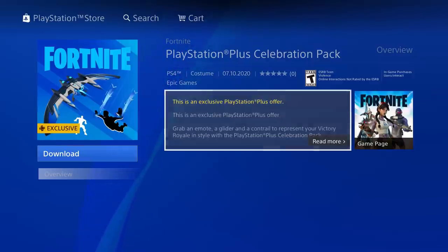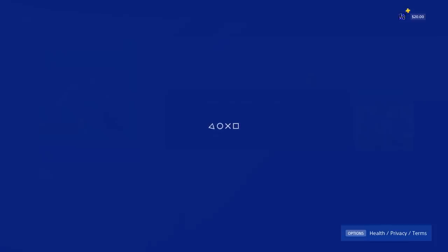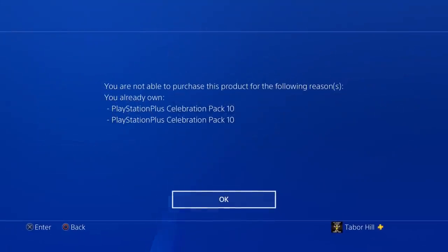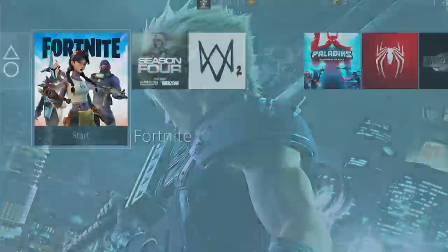To download it, just click the download button. It may glitch and say 'not available for purchase' — don't worry. If you click 'Tell me more,' it will say you already own it. Turns out we're actually on Celebration Pack 10, which is absolutely crazy. Because we hit the download button it really did download, so now just restart your application.